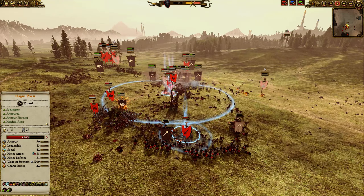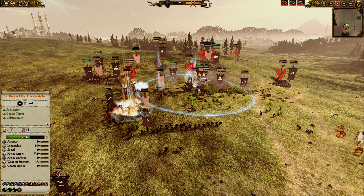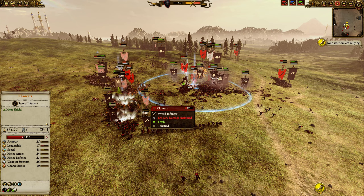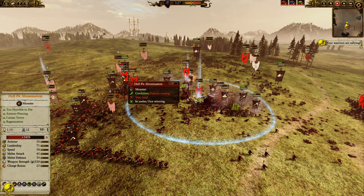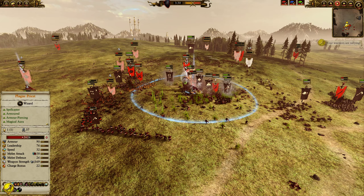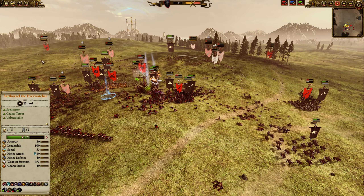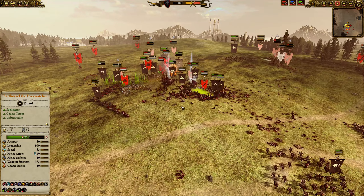Kind of a blob fight happening here. I threw down Final Transmutation trying to break it up a little bit, and some Searing Doom on the Clan Rats to send them on their way. Now it's really about dealing with the Hellpit Abomination, Plague Monks, Plague Priest, his Assassin, and Throt — his nastier targets. Most of his little chaff I've already made run, and you can easily make them run again.